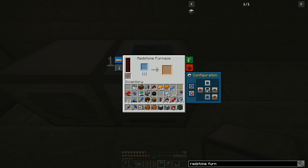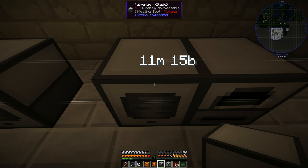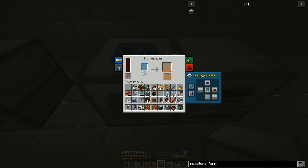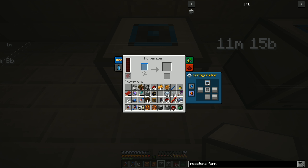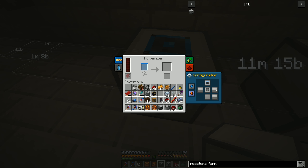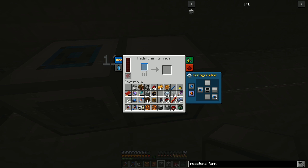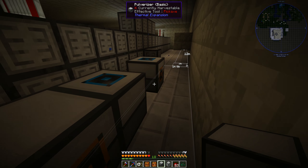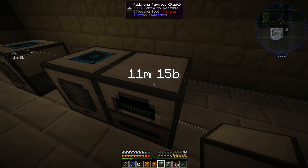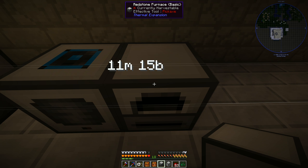We'll place the redstone furnace here. We'll close that but accept from there and output to there. We're going to accept from the top. Where do I want to export - I think we'll do the back, then pipe directly into there. That should work.